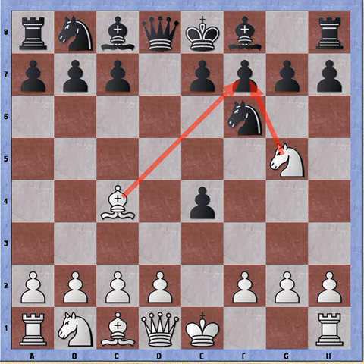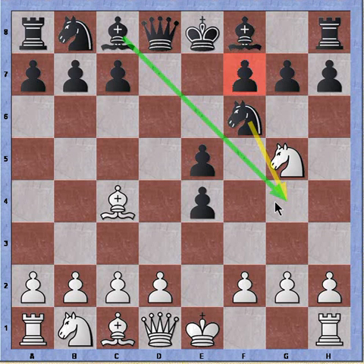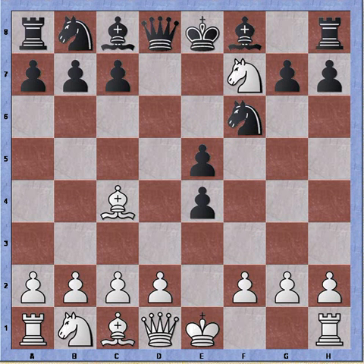Black instead tries e5. In playing e5, black signals he's willing to give up his pawn on f7 — black will be giving back a pawn — but the point is to develop the bishop to g4 with an attack on the queen. So he can take black's queen and black can take white's queen. Knight takes pawn on f7 — bishop takes is also playable — then bishop to g4.